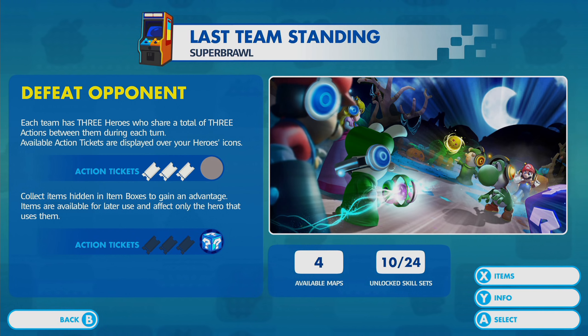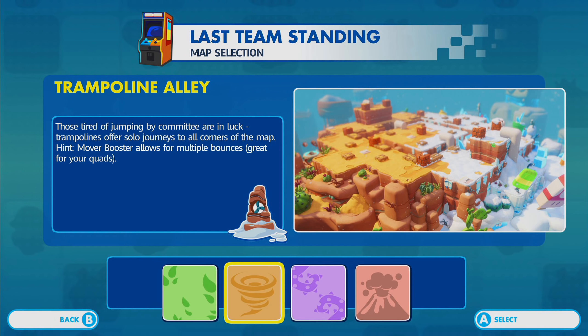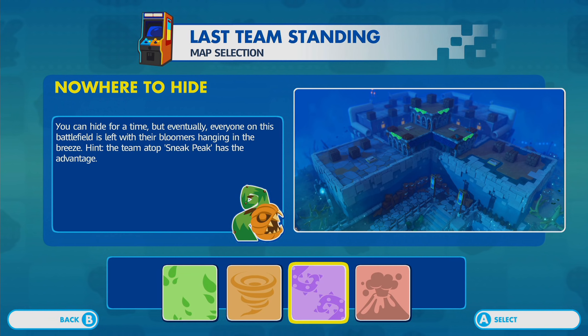What's up, my CoopTribbitScoops! Welcome back to another episode of Mario and Rabbids Kingdom Battle versus mode! We are on to Nowhere to Hide! You can hide for a time, but eventually everyone on this battlefield is left with their bloomers hanging in the breeze. The team atop Sneak Peek has the advantage.